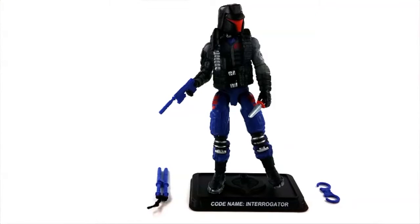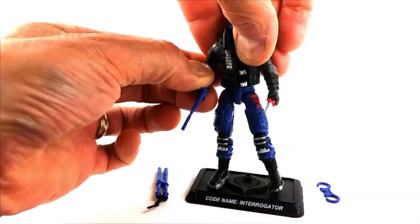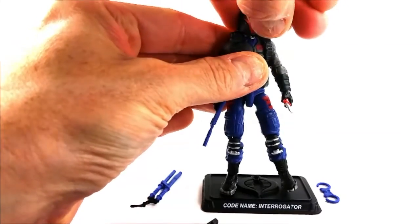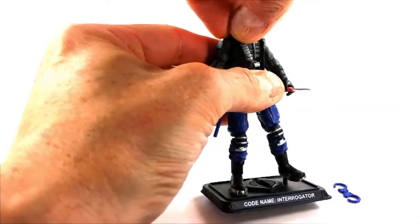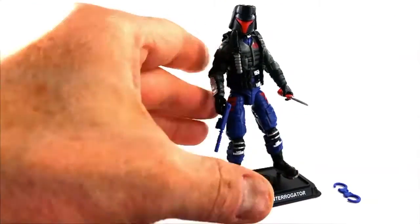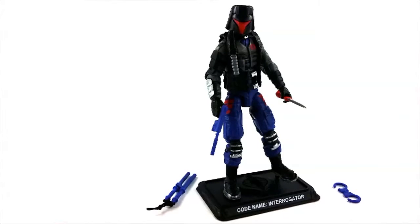We are looking here tonight at the GI Joe Collectors Club Figure Subscription Service 4.0 Interrogator, this time out of his plastic prison. I really wanted to get my hands on him. Interrogator looked like a lot of fun, so I cracked him open first and I've got him out here fully equipped. I have a little affinity for the Interrogator personally — I've featured him quite heavily in some of my dio stories — so I'm pretty excited to get a modern version. The Collectors Club answered my many requests by giving us an updated modern version, though the execution of the figure itself is not something I'm ecstatic about. It's not bad, but some issues I had in the package are not quite as serious in person, though they're not great either.